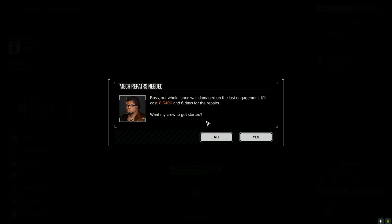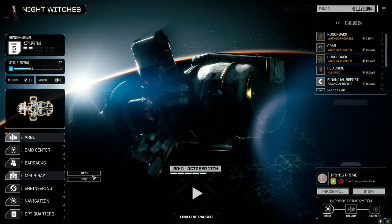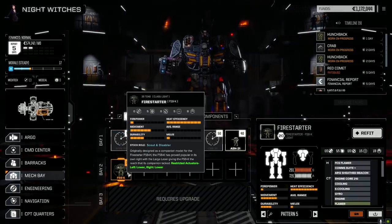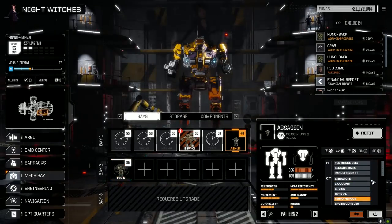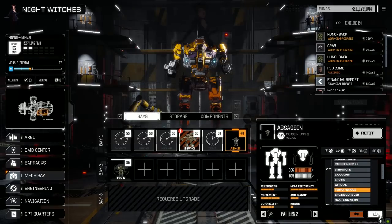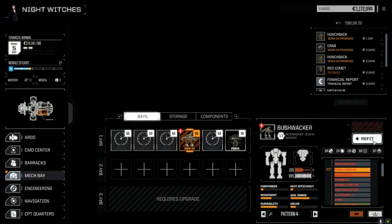15,400 C-bills — I thought it was 154,000 there for a second. Let's have a look at that Bushwhacker — we got it fixed up too! I'm going to drop the Firestarter for now. We're working on getting another lance up and running but we don't really have the mechs yet. I want to use some components from the Firestarter and the Assassin — the rangefinder and stuff might move over. Might turn it into a missile platform. Let's put the Assassin in storage for now and leave the Firestarter out as a backup. Let's have a refit on this Bushwhacker.